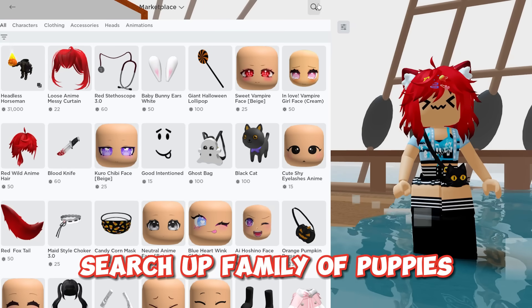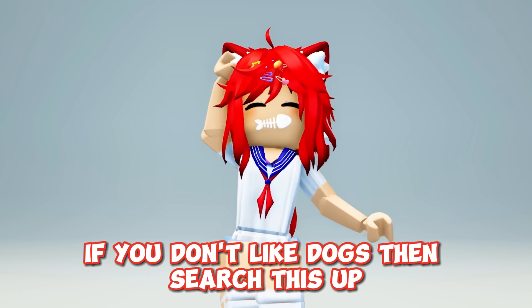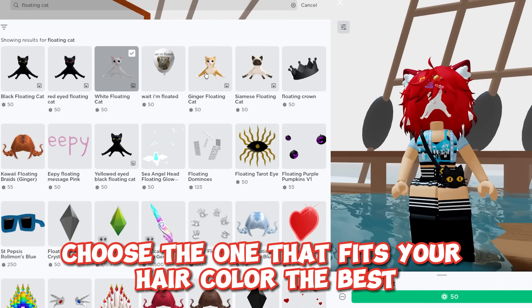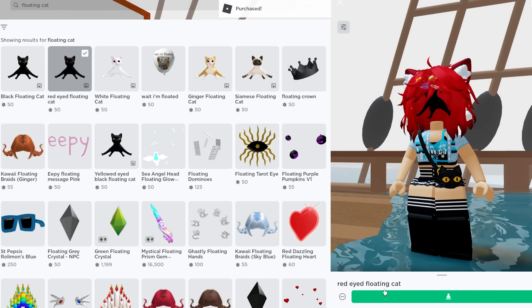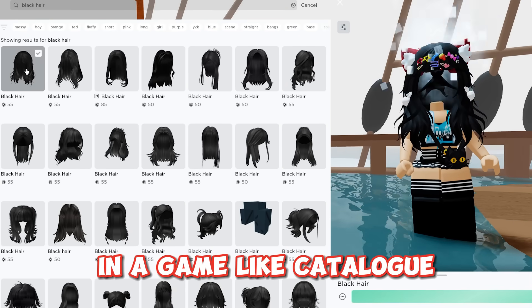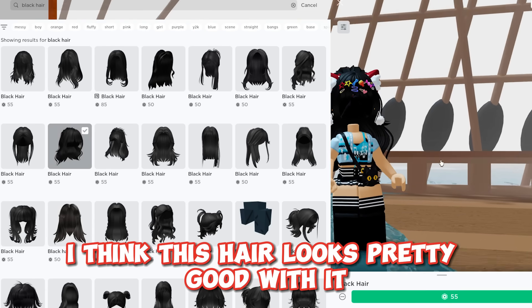Let me show you how to get it. Search up 'family of puppies.' It got deleted, so no worries — if you don't like dogs, search this up instead. Here's a cat that can work as headless. Choose the one that fits your hair color the best. Now just hide it under some bangs after you wear it. Make sure you're happy with it in a game like Catalog Avatar Creator before getting it. I think this hair looks pretty good with it.